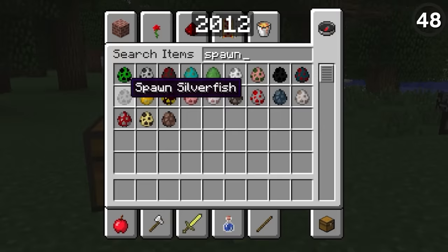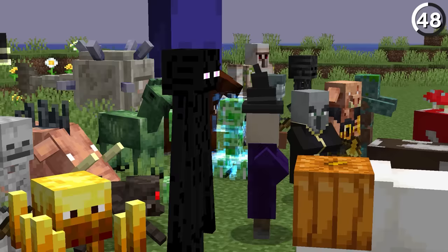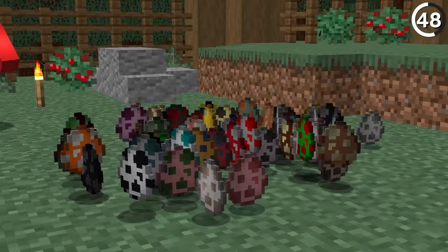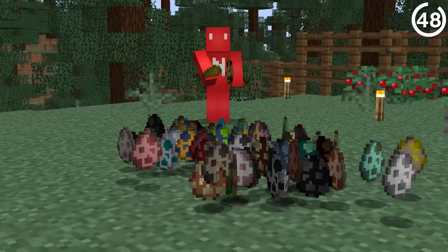This is how many spawn eggs we had in 2012, and this is how many spawn eggs we have in 1.19. It's a crazy comparison, considering over the last 10 years we've gained over 50 mobs. And 71 isn't even all the mobs in the game — there are actually 79 accessible in the current version, making that discrepancy even bigger.